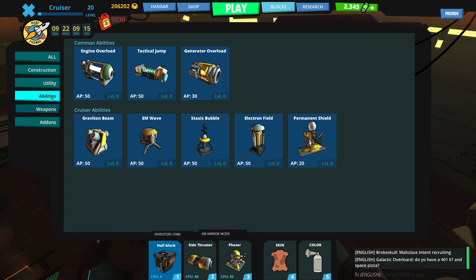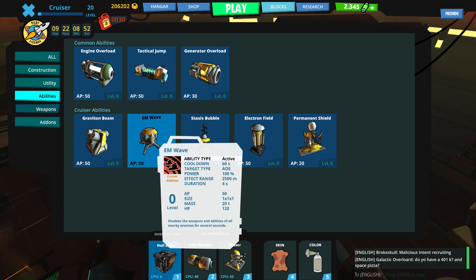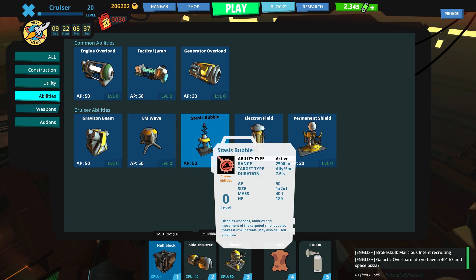Next we have Cruisers. Cruisers are kind of a jack-of-all-trades — they're very support heavy. They offer a lot of support to the team, not so much damage, not so much defense, but a little bit of everything to help your team out. You have the Gravitron Beam, which slows someone. You have the EM Wave — it disables the weapons and abilities of everyone nearby, and the effect range of 2,500 meters is pretty good. You've got the Stasis Bubble, which disables the weapons, abilities, and movement of one targeted ship but also makes it invulnerable — it puts someone in their own little timeout room. But it's a good way to lock someone out of combat so you can two-on-one someone.